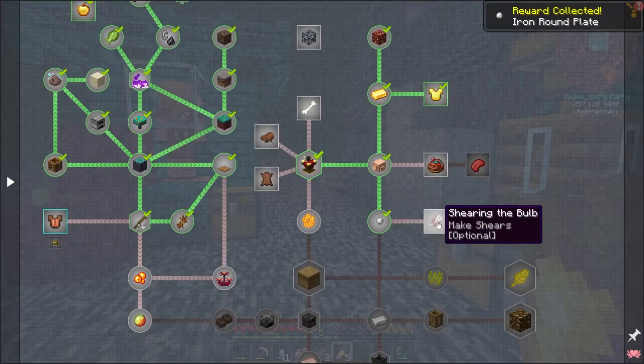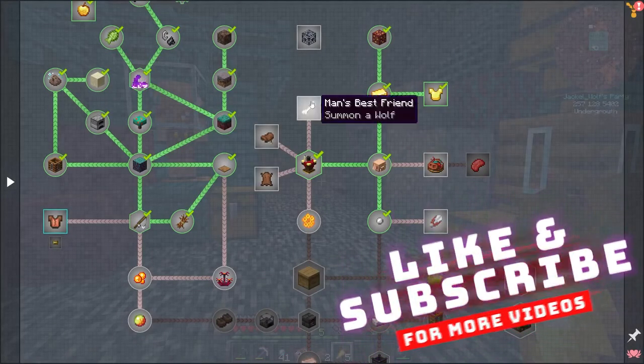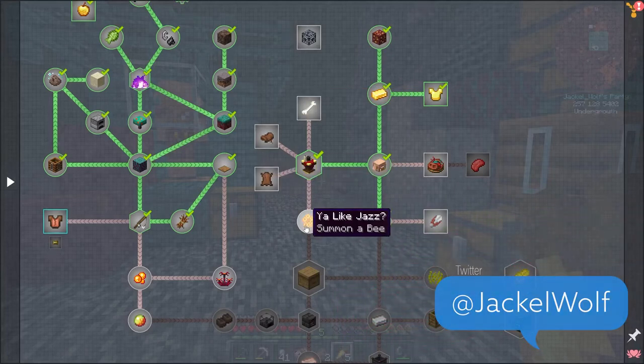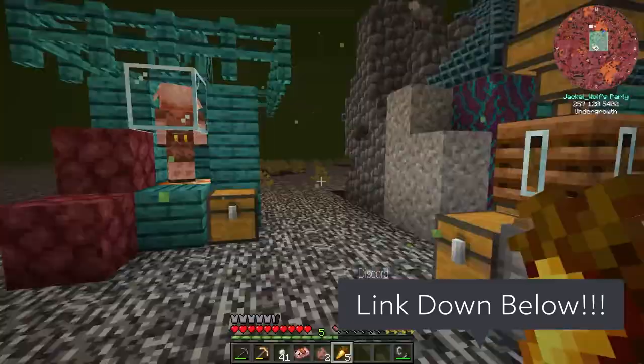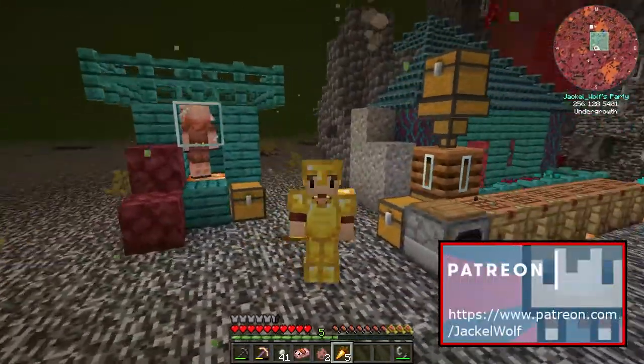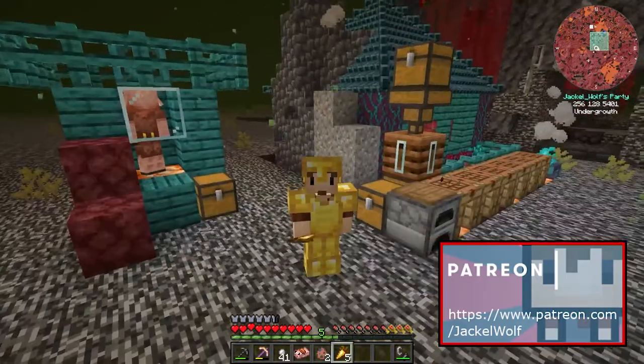I'll leave crafting the shears for a future episode since it makes more sense to do them together. From here we can start summoning more animals — the bees are going to be very important going forward, but that'll be for next time. Hopefully you guys have enjoyed this video and found it helpful — I'll see you guys next time, goodbye!